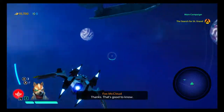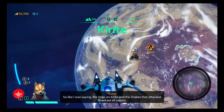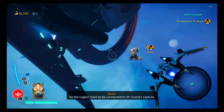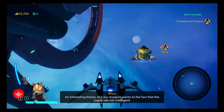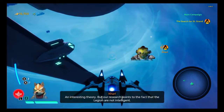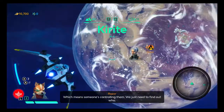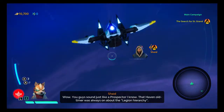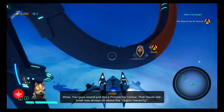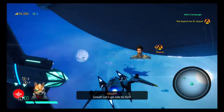The imps on Karit and the drakes that attack Shade are all Legion. So the Legion have to be connected to St. Grant's capture. An interesting theory, but our research points to the fact that the Legion are not intelligent — which means someone's controlling them. We just need to find out who. You guys sound just like a prospector I know — that haven old timer was always on about the Legion hierarchy. Great, let's go talk to him.